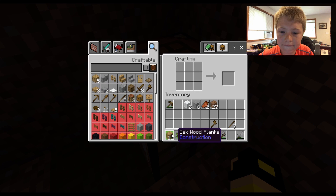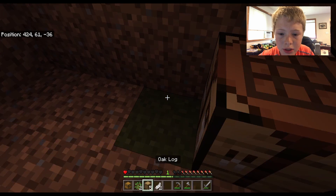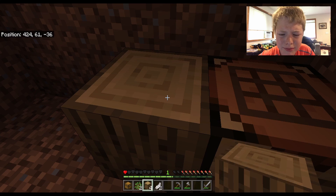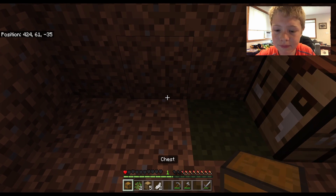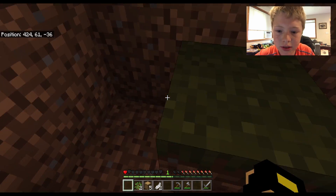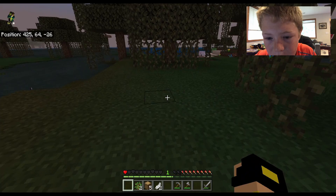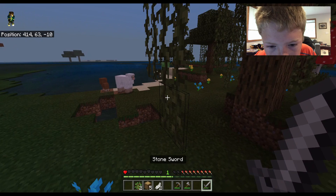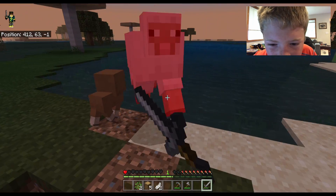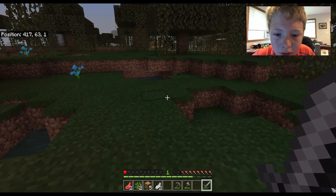How are we gonna do that without flint and steel? The wood way is really hard — good luck. Why did I place that down? Some trees — guys, it's sunrise, it's about to become day! I desperately need food. Sheep, sheep, dude! That's some mutton. There's a baby sheep — does it drop anything? No.